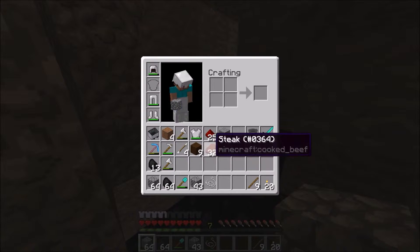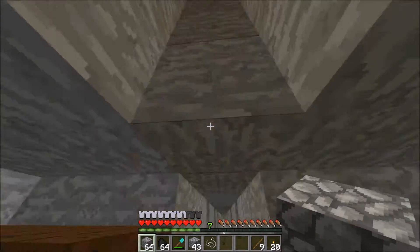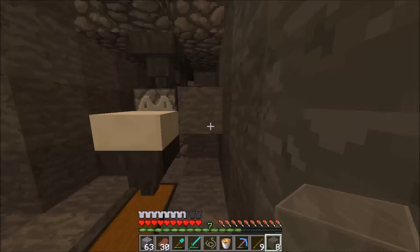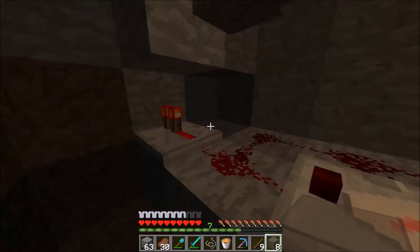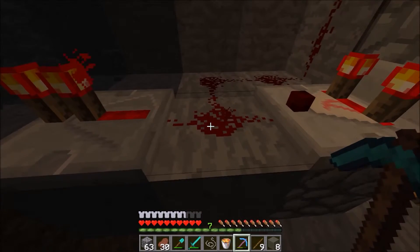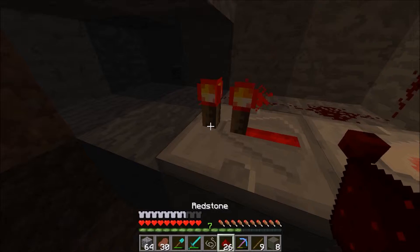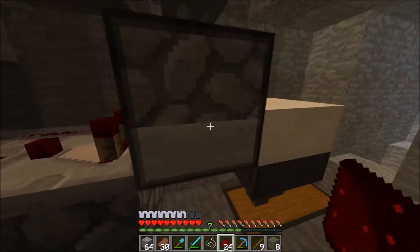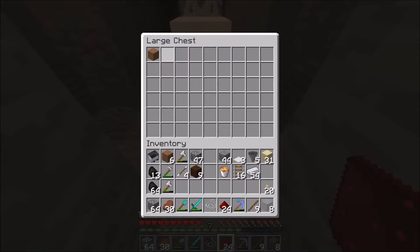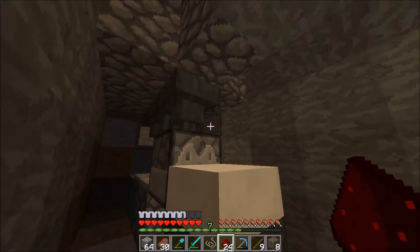I may have accidentally held the wrong button while falling on that slime block - yeah, that was a thing that happened. See you at the redstone. Now that all the redstone is set up, this is extremely simple - but of course I found a way to mess it up. There we go. As you can see, whenever something enters this hopper - which will be eggs - it'll dispense it out.